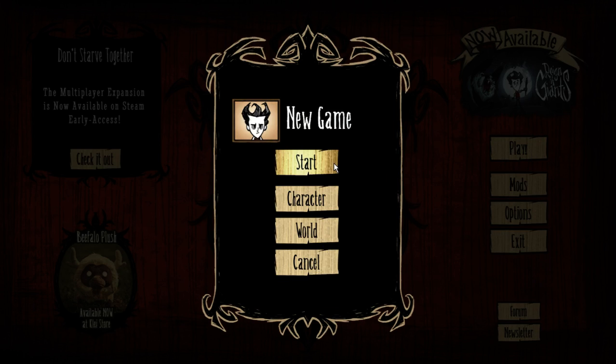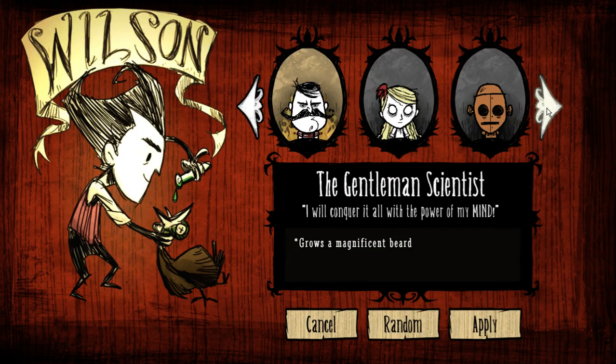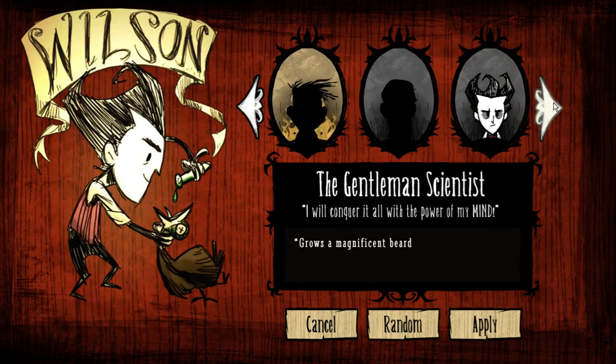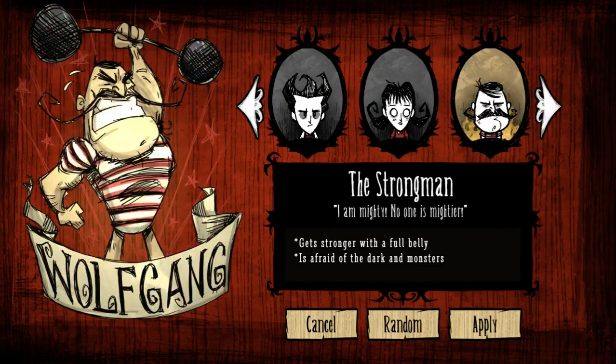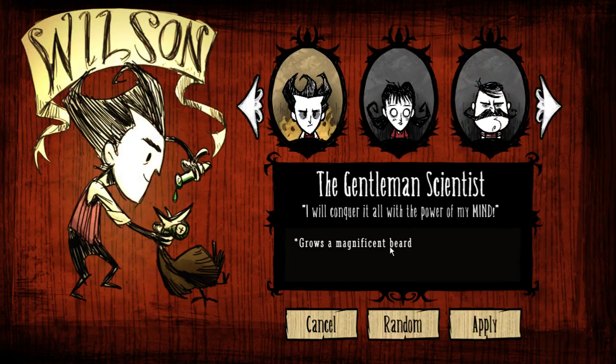I'm going to do a new game here. I have some characters unlocked already. I think I am going to go with the default, maybe. Because Wilson, as it turns out, grows a magnificent beard. But we also have the fire starter that can randomly light fires, the strong man, and then the bereaved. But for now, I think Wilson will do just fine.